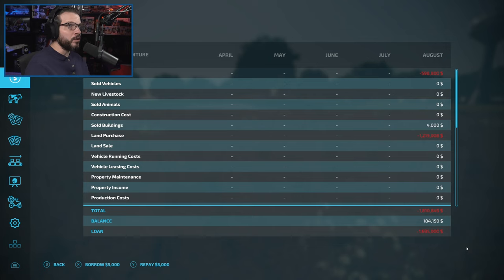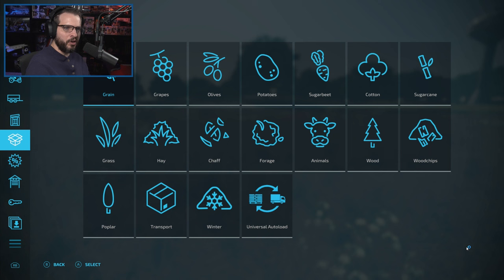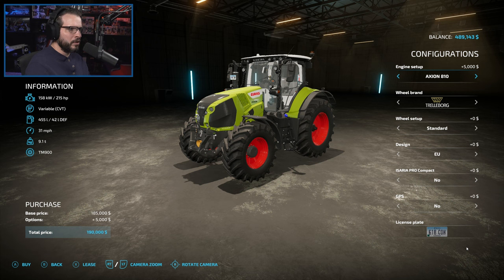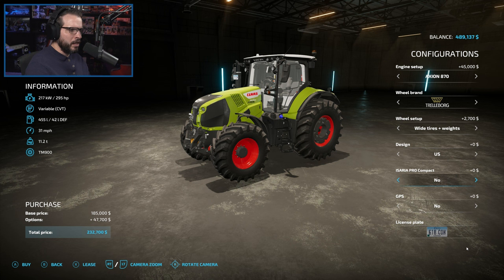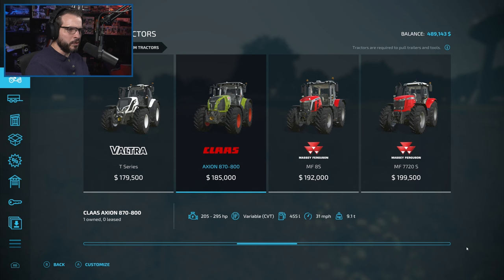Let's grab a big chunk of money. Two and a half mil is the goal — it's probably going to be closer to three or three and a half, but it'd be nice to cut it off at two and a half and start working our way out of that hole. So grab the Claas tractor, give it the beefiest engine, wheel weights with wide tires, and the Asgaria Pro Compact. Looks like we are theming towards Claas.